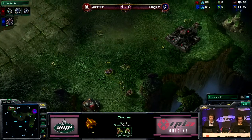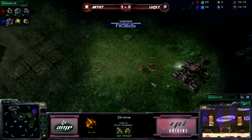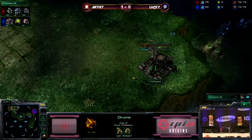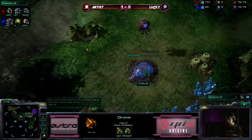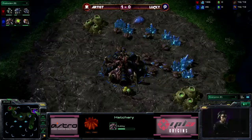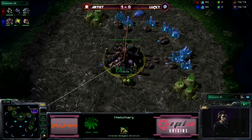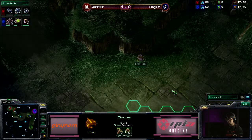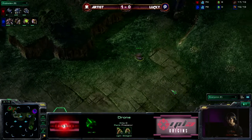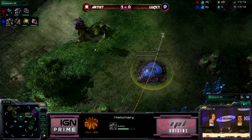He probably will see this base in just a second. Oh, he barely — oh, he does see it! Just barely sees it with the drone. Now he comes in and gets a good long look at it. That's a big relief for FXO Lucky because now he knows he's not being proxy Raxed or anything like that — you still do see that on this map every once in a while. The question is: will FXO Lucky decide to become aggressive with this information, or just continue with the standard game plan?